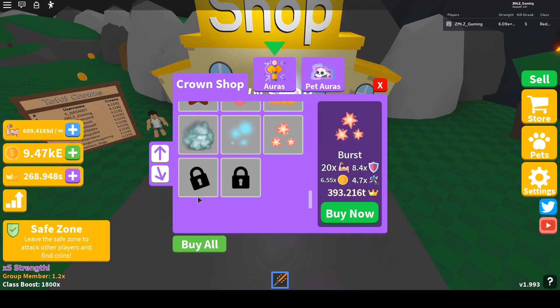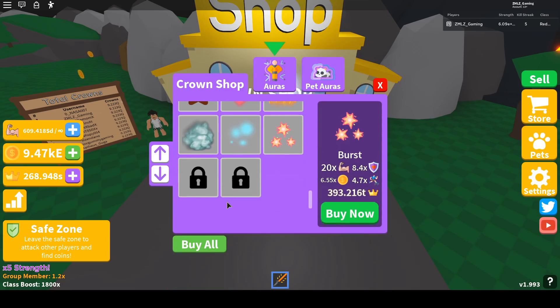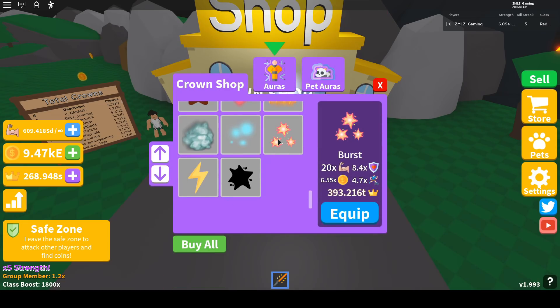Now let's buy the new regular auras — there are three new ones. The first is Burst, which gives a 0.5 increase across every multiplier. Next is Electric, and lastly Shadows, which has 21 times power strength but the defense is 8.8 times.